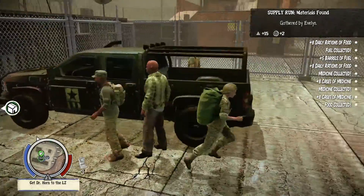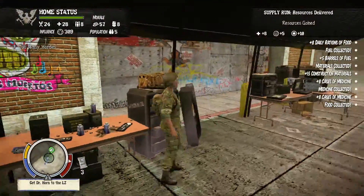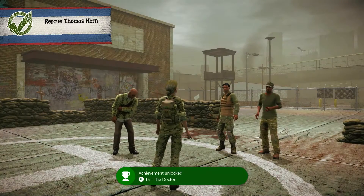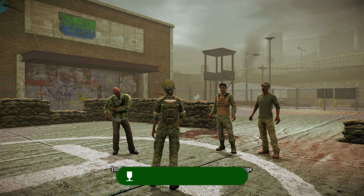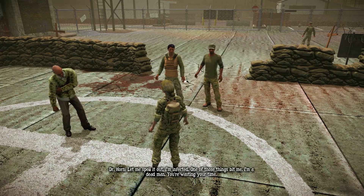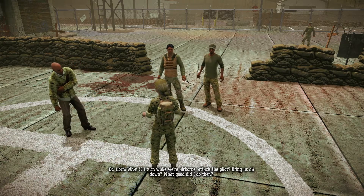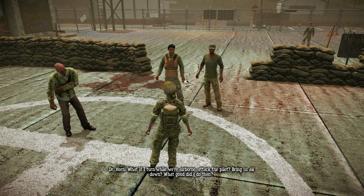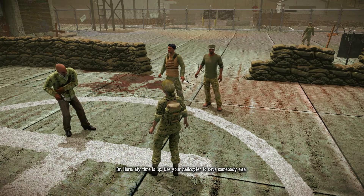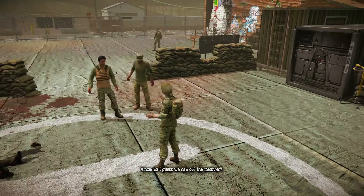There are some construction materials and medicine and food. Where are you taking me? Out of here. Does it really matter? We're taking you to HQ. Apparently your research is our best hope for curing this thing. Let me spell it out - I'm infected. One of those things bit me. I'm a dead man, you're wasting your time. I'm not here to decide who's a waste of time, I'm here to get you out. What if I turn while we're airborne, attack the pilot, bring us all down? My time is up - use your helicopter to save somebody else. So I guess we call off the medevac.